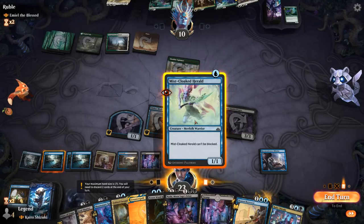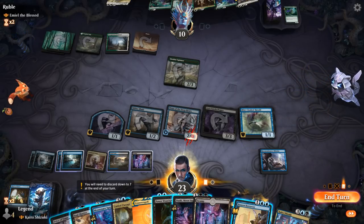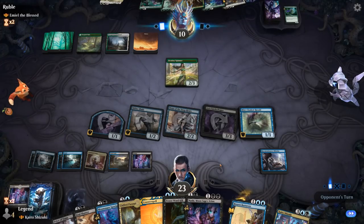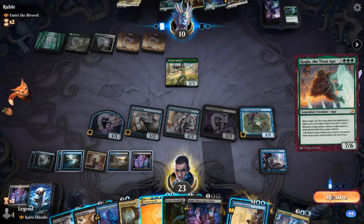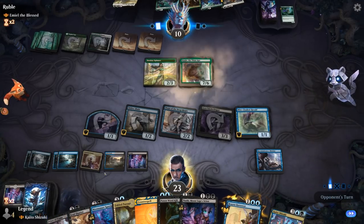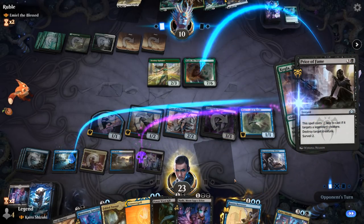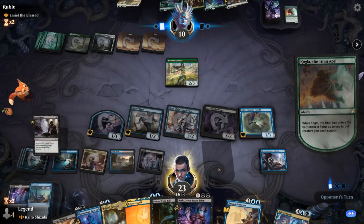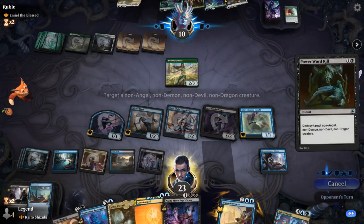For now replay Herald looks good — pass discarding Swamp. Kogla comes down and yeah, we can just destroy it with Price of Fame in response to the fight. We'll also kill the Destiny Spinner while we're at it.